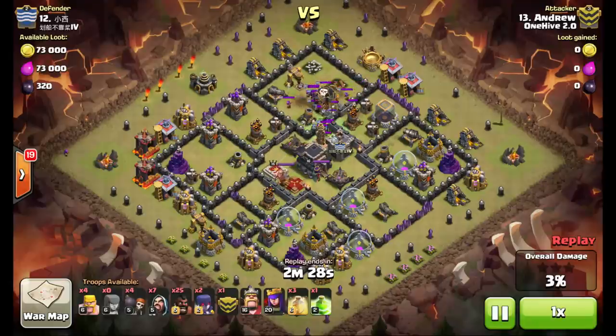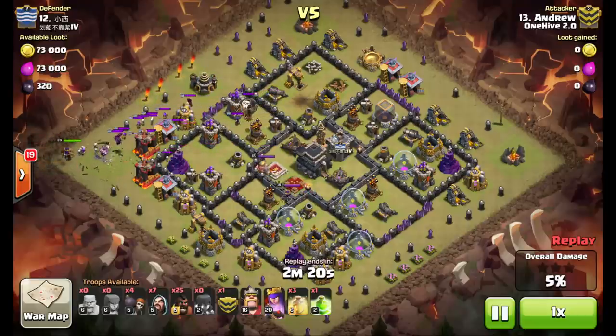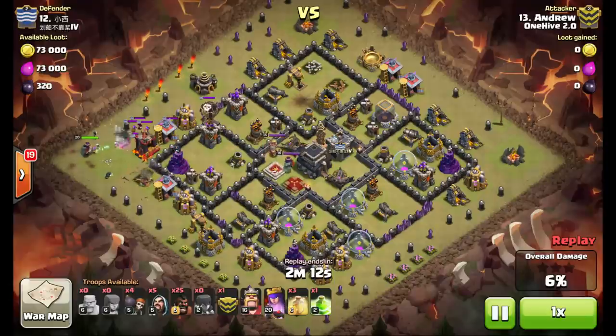Good scout by Andrew here, knowing that one archer is well outside the range of any of those buildings. Barbs, witches, queen, and wizards go down to take out the enemy clan castle troops.